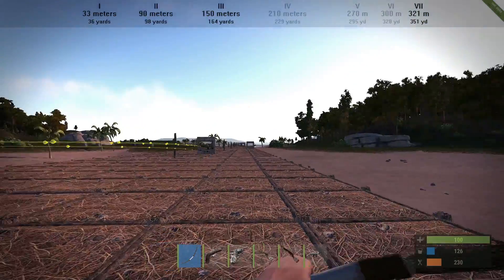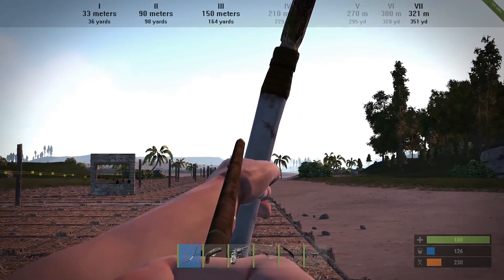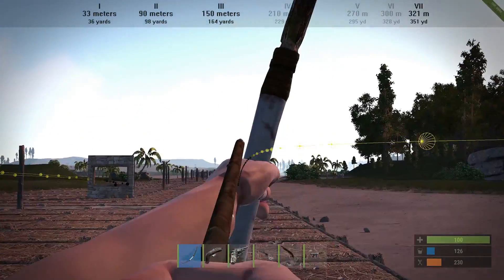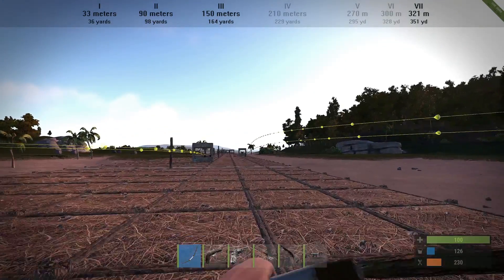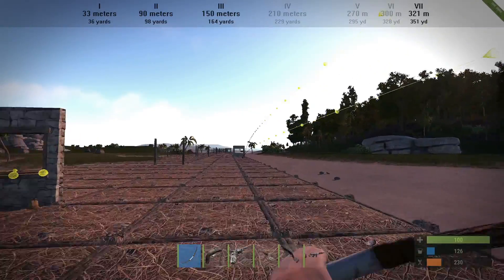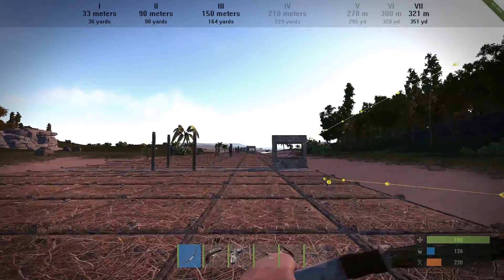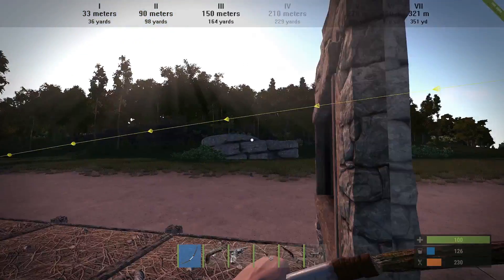Let's try to hit the second target — that's very far away, I will aim very high for this. You see the arrow is flying really long, and at this distance it's nearly impossible to hit someone accurately, but it is possible.